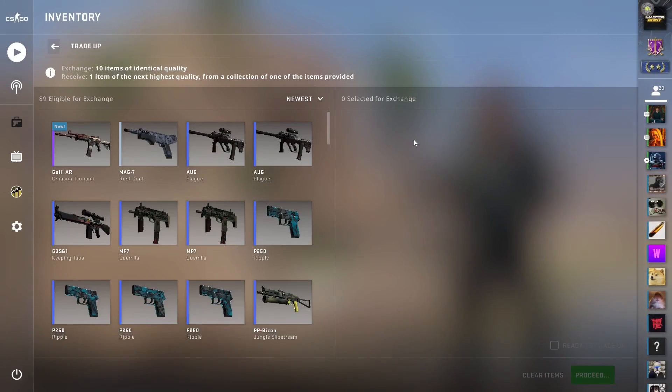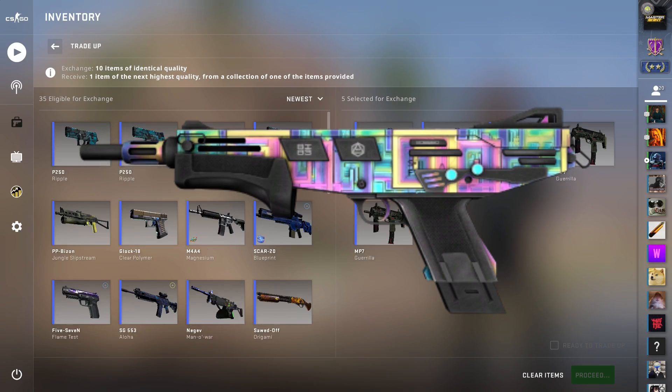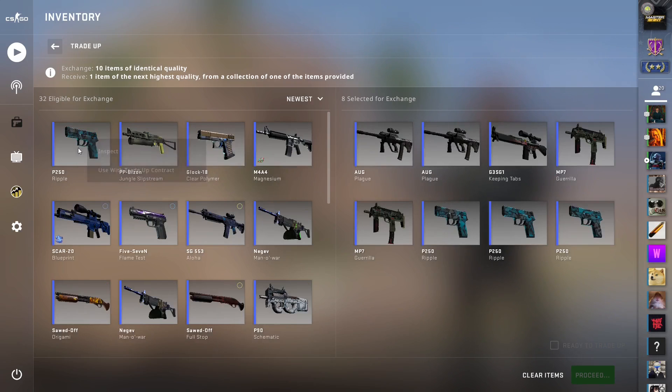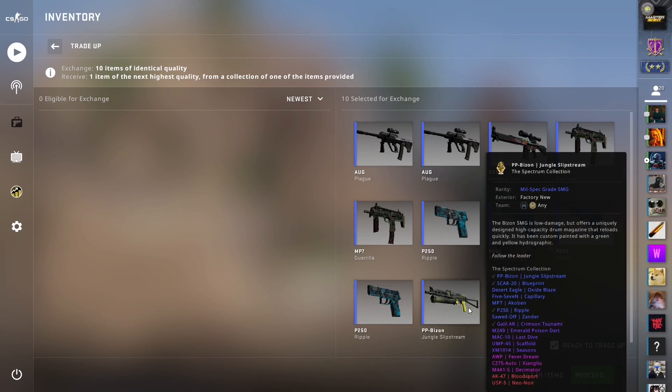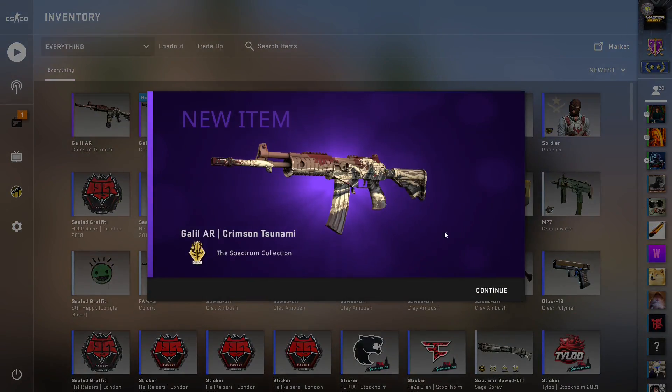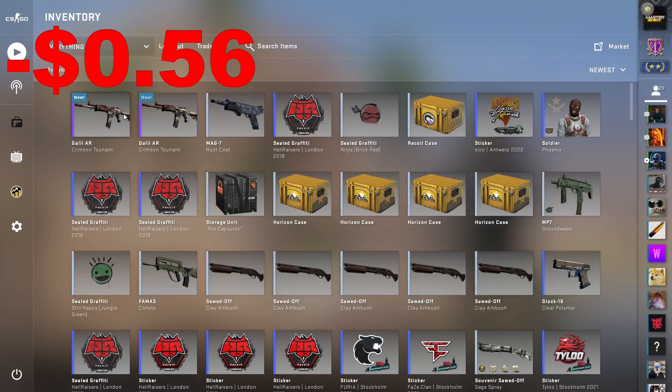Here we are for this one. I want to know your thoughts on that Mag-7 — I just think it's really ugly. Even though the price has gone up a little bit because of Counter-Strike 2, I just can't get behind it personally. But let's see it. Same exact skin as you can see, and while it's not as big of a loss as in the last trade-up, it still is a loss, which is disappointing.